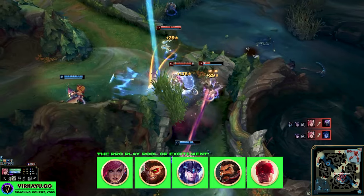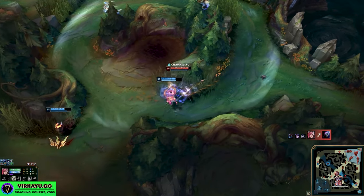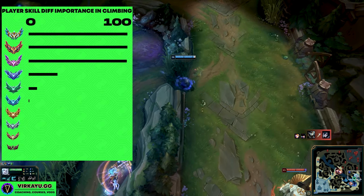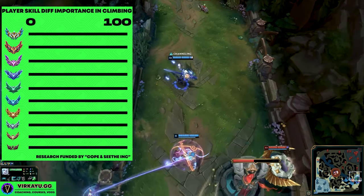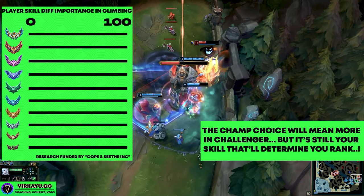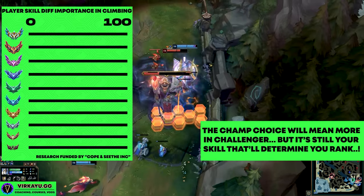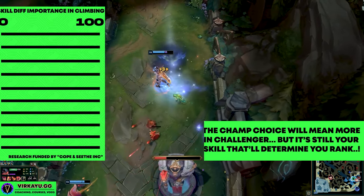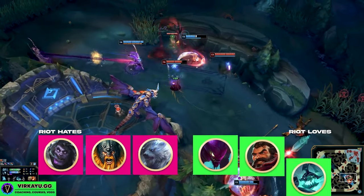In Challenger and in solo queue in general, there's high priority on the meta at the very peak — as player strength is closer, champion strength makes much more of a difference. Whereas down in silver, emerald, diamond, and gold, the gap between you and the enemy player will be the largest determinant factor in whether or not you win. Champion pool also changes a lot more at the higher tiers based upon pro games deciding whether something should exist, and this is even more true for Master and Grandmaster.